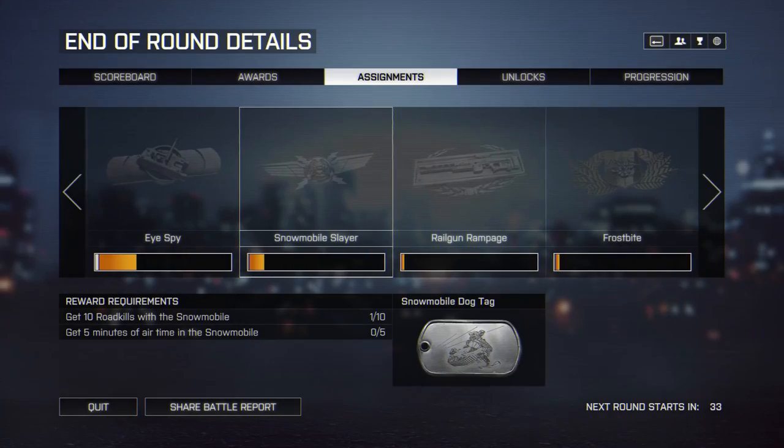The road kills you're getting will show up in the assignments tab, so at the end of the round you can see your progress. It won't show you minutes or time in the air until you've actually got a full minute — it doesn't show parts of minutes.